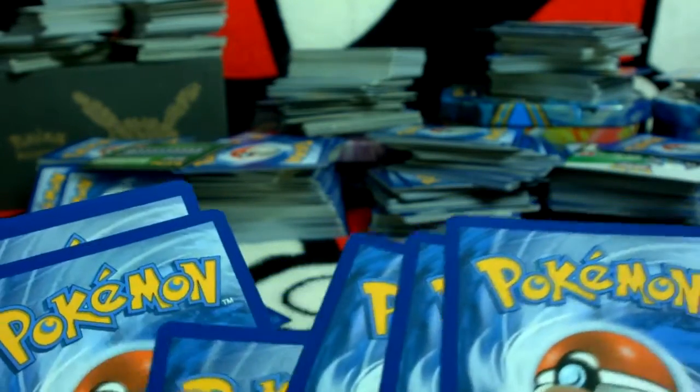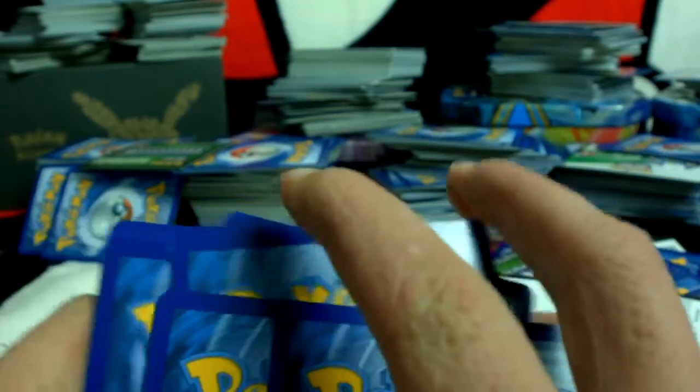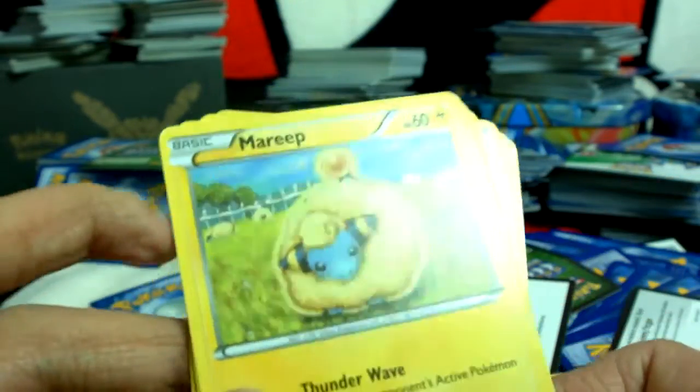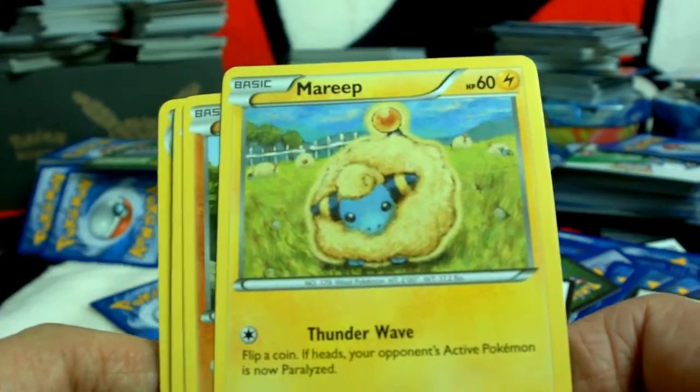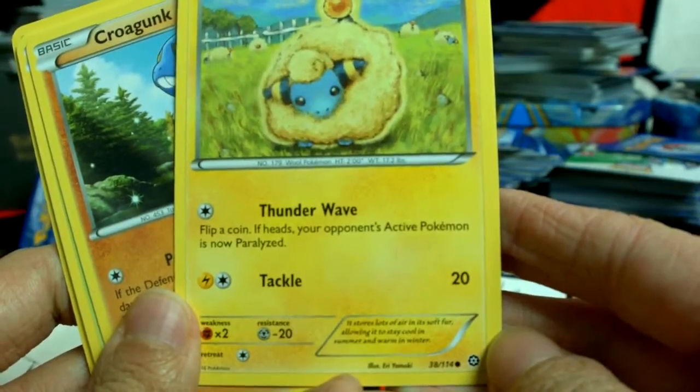And now we take three cards and put them behind two cards, and turn it around to find a Mareep, with Thunderwave and Tackle.